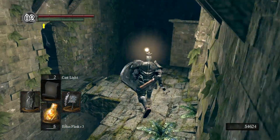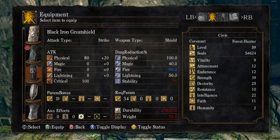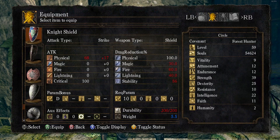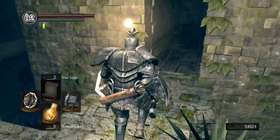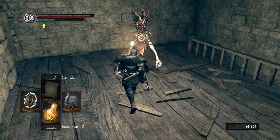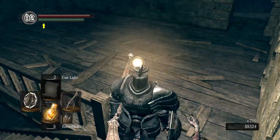This next room is kind of a pain, so I'm switching to a shield with better magic defense. Havel's would be great but I can't use it, so we'll use the Crystal Ring Shield — I made this from the Soul of the Moonlight Butterfly. It has really high magic resistance. I'll see if I can take one out with a bow first.